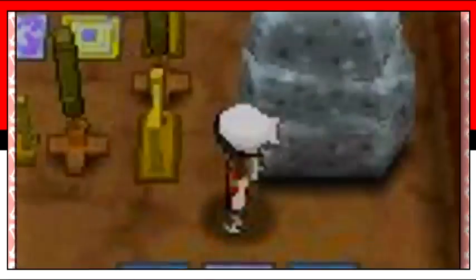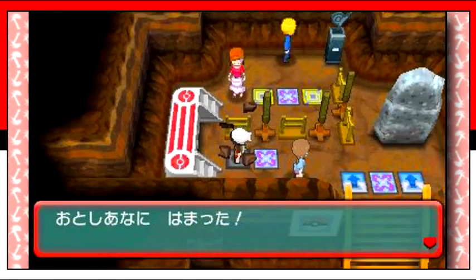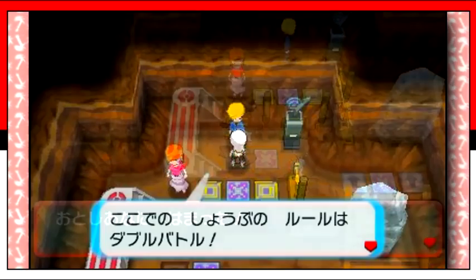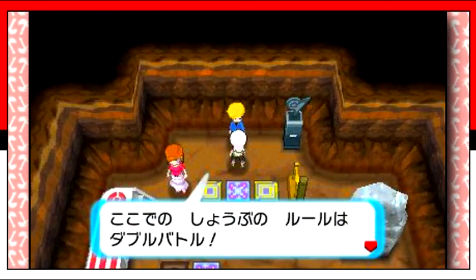To go with the improved personalization, you can also add trainers to your base and customize your trainers and battle rules that must be followed. You can essentially create an entire gym out of your base, as shown in this image, and maybe even have the name of each player that defeats the leader recorded in a gym statue.